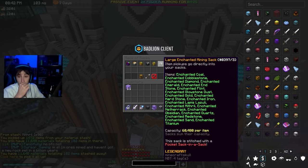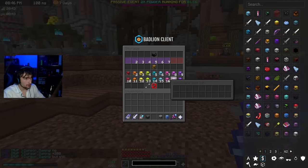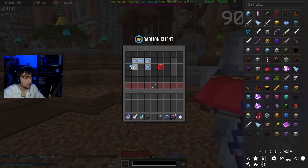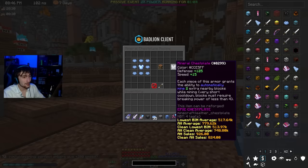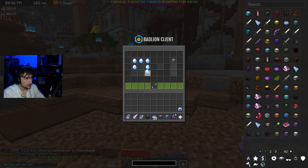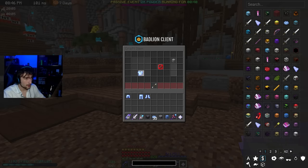I upgraded my mining sack — tripled the capacity. I don't know why I just hit myself in the head. Actually, we do have enough to make some mineral armor. I don't own mineral armor and probably never will. You need hardened diamond — ah, okay, that's easy. Let me do that right now. We need helmet, chestplate, leggings, and boots.